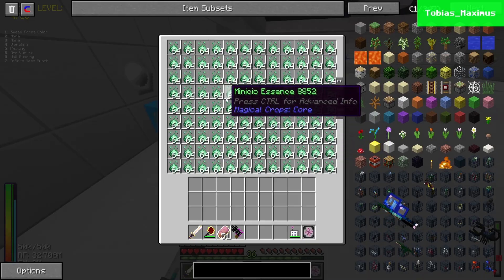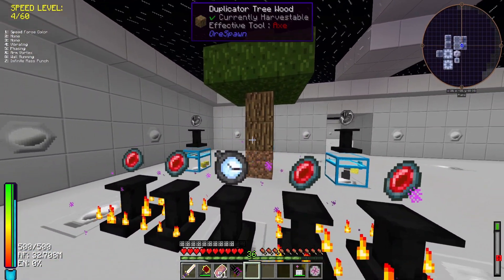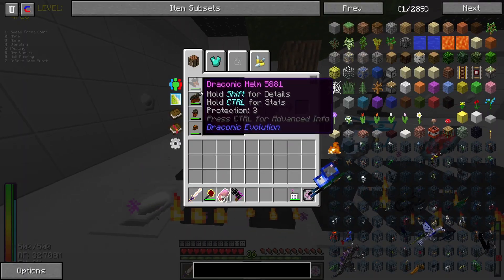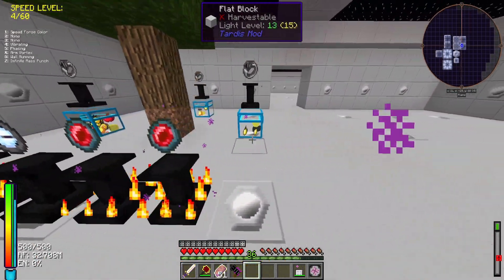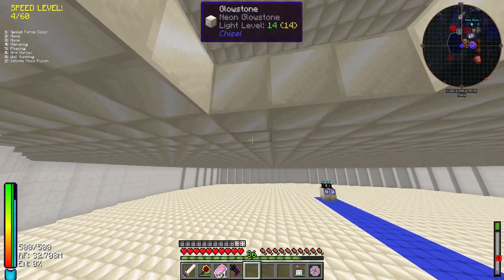Over here we have our municio farm — you can watch the video on that. We have a tesseract setup, municio essence which is completely full. We've also got some duplicator tree wood, a soul stone that heals hunger, and a dark matter pedestal with a time watch. That's pretty much it for the TARDIS area.